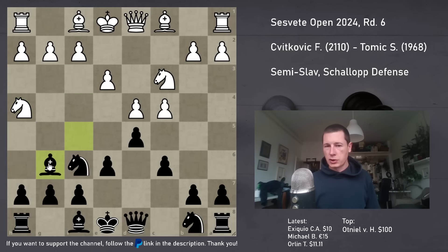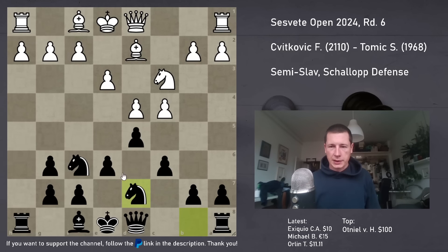So I played Bg6, which is just - take my bishop, you're going to take it anyway. And it is the main move, it's fine. Bd2, Nbd7 - normal development. G3, which is the main line.